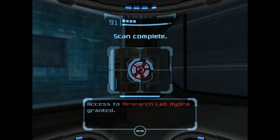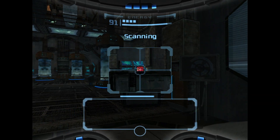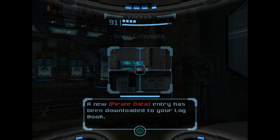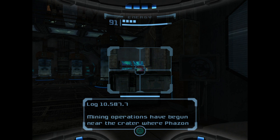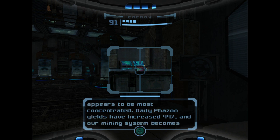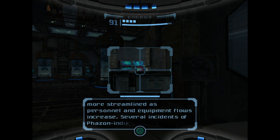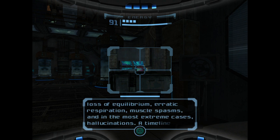Let's deactivate this field and gain entry. We've got a pirate log there. This is a report about their mining operations - based on yields, these have increased. They want to streamline the mining process, and an illness has started to happen called Phazon Madness, so they need better life support systems.